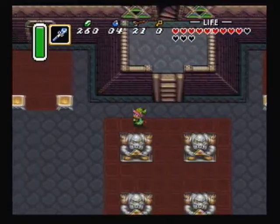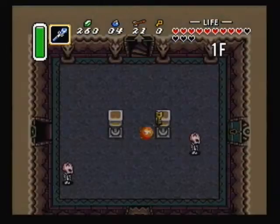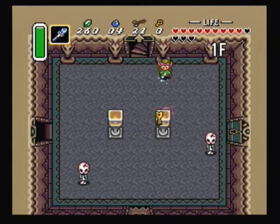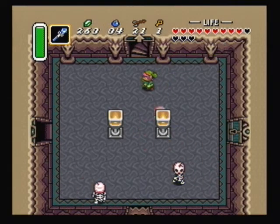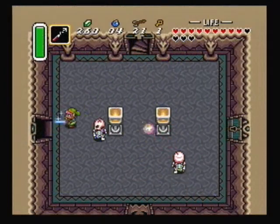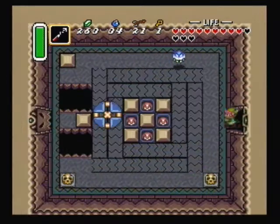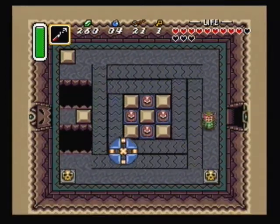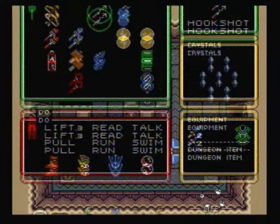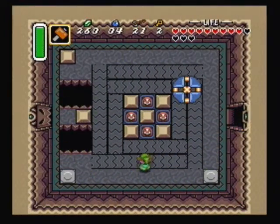First thing you ought to do is head over here to the left and go downstairs. There are quite a bit of keys laying around — at least more than what you'll actually need to use. I'm going to try to get some of my health back. I know there is a key in this pot over here — not sure about that other pot, I think there is nothing in it.